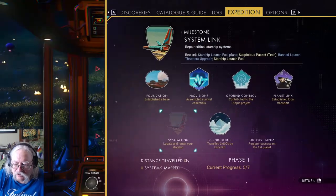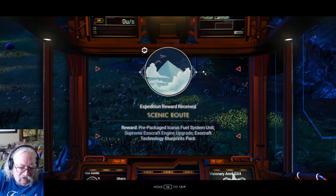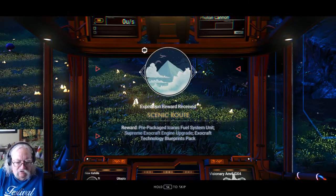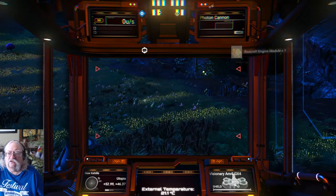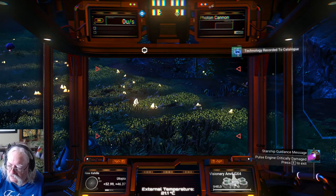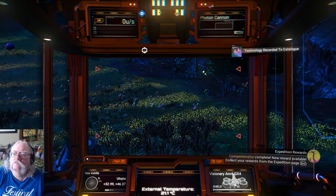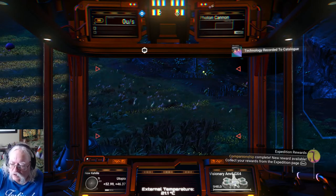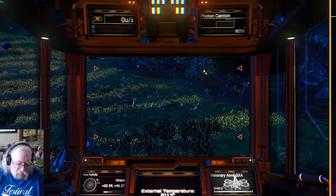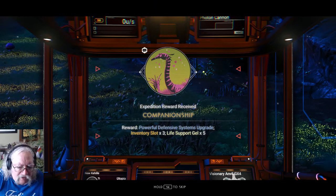Let's see if there's anything. I can collect my reward: a repackaged Icarus fuel system unit. I can boost my jetpack again. And I can collect another reward. Companionship complete — got my reward for that.